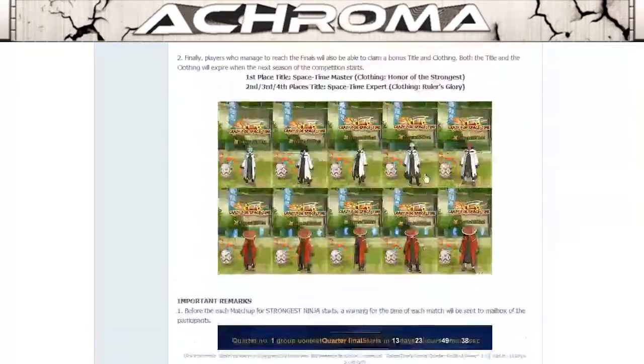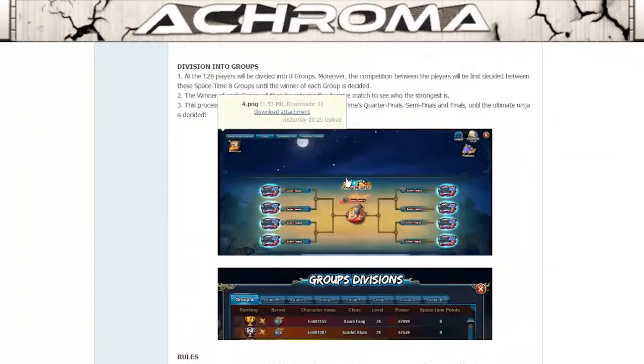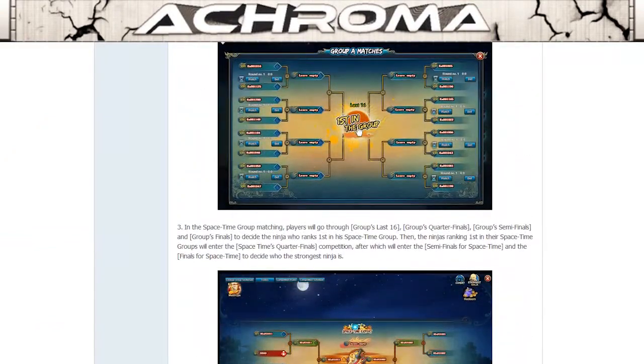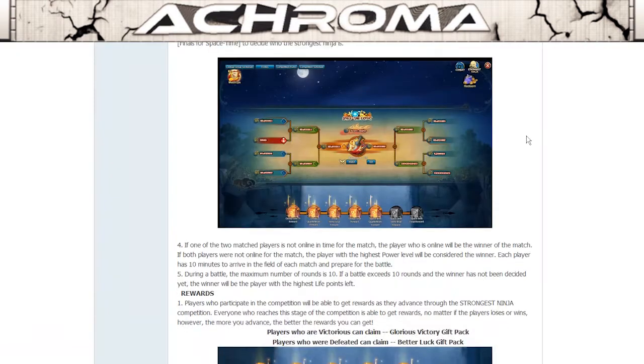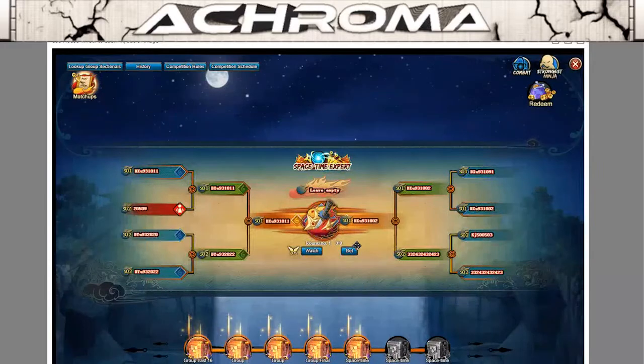The winners of the group and even losers — everyone who manages to get to this point in the tournament — are going to start getting rewards. As you can see here, 'Last 16' is the first stage, and you get a different pack depending on if you win or lose. Players who are victorious can claim the 'Glorious Victory Gift Pack' and players who are defeated can claim the 'Better Luck Gift Pack.' As you move up, you get more and more of them.